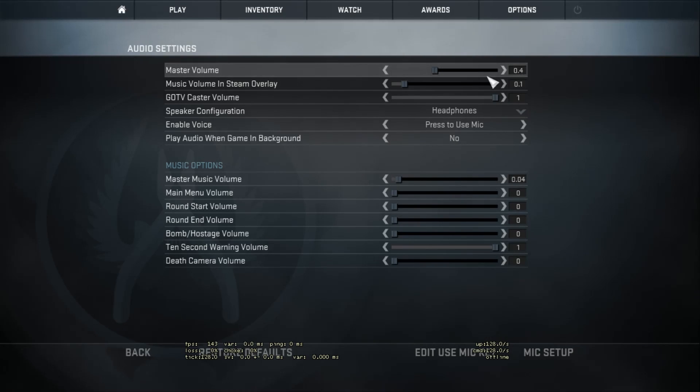For audio I have the entire volume set to 0.4, music volume is enabled at 0.04, and the 10 second warning is cranked up to the maximum at 1. This allows me to hear when there is exactly 10 seconds left on the bomb, while still being able to hear footsteps and other vital audio cues.